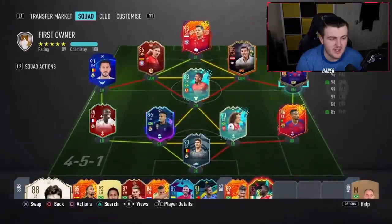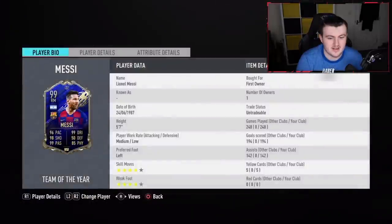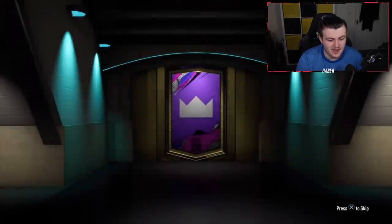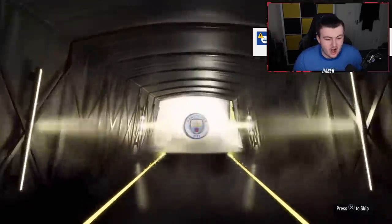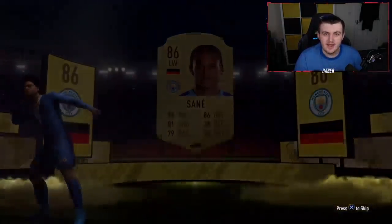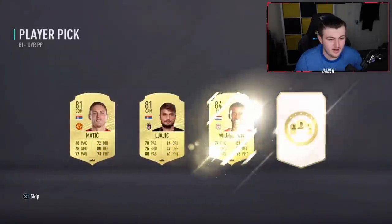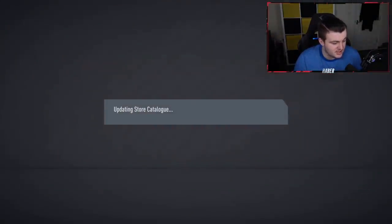We start this one being flexed on with a first-owner Team of the Year Messi — wait, no way! Actually, it is not first owner. Okay, I feel a little bit better. That's still a mad flex though. Let's open the pack. Imagine he gets another Messi — I wouldn't even know how to react. At least a board — a walkout! It's Sarday, that's pretty decent — still like 30-40k. And in the player pick, Wijnaldum! A Sarday and a Wijnaldum — that's really really good.